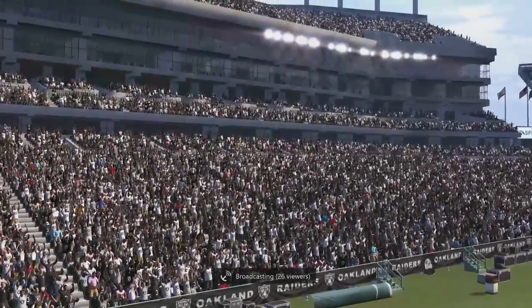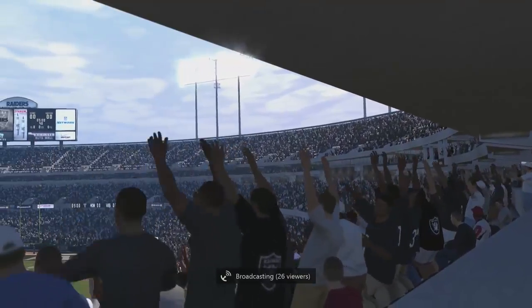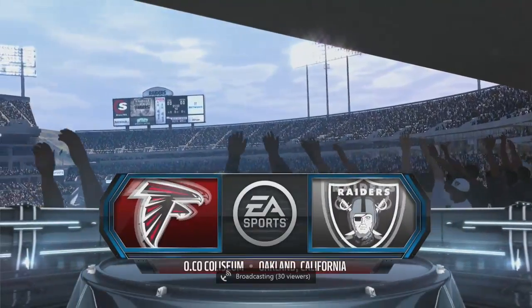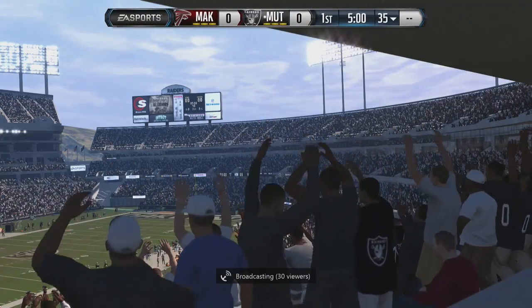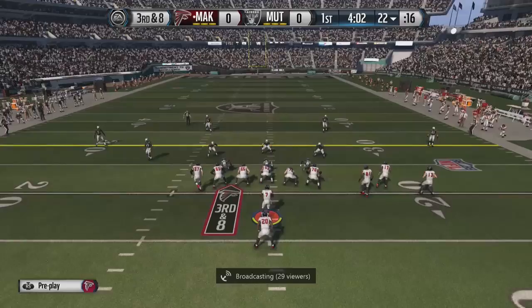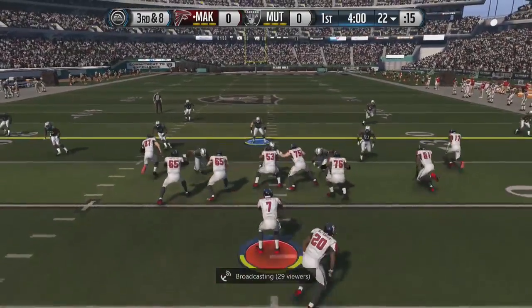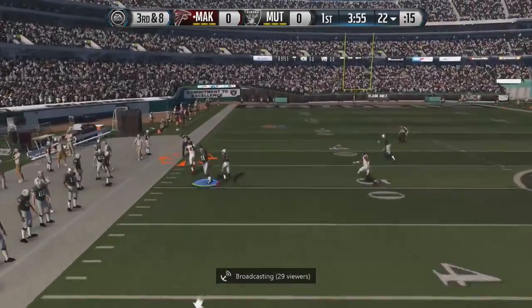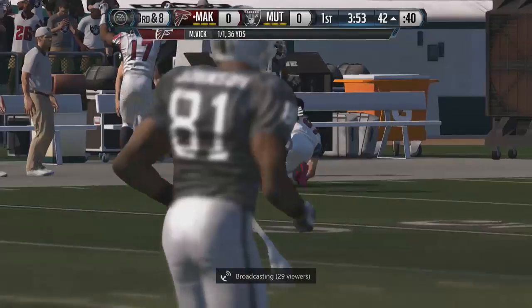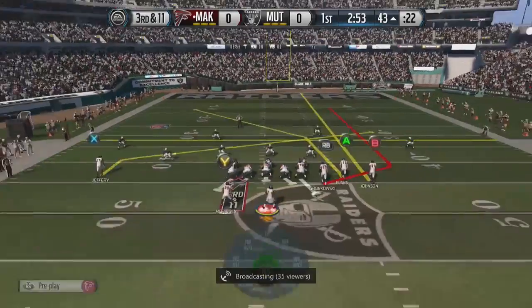What is going on you guys, welcome back! Today I have a 90k coin game for you. I'm rocking out with the Atlanta Falcons uniforms using the new 99 overall Michael Vick, giving you guys some gameplay with him. We're playing away on his home field against mutlife21 on Twitter — I'll put his Twitter link in the description below.